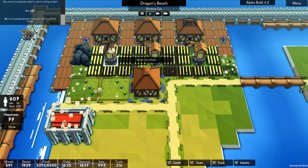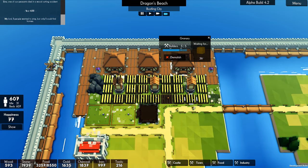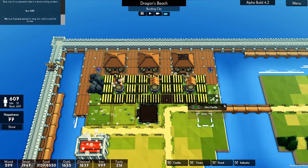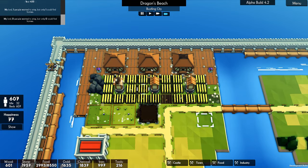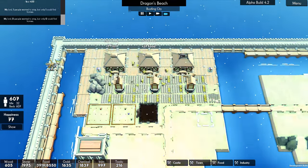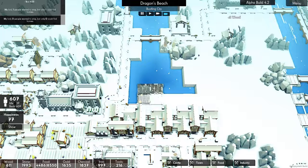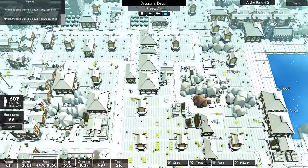I think a granary would work nicely here. I'll have it facing kind of that way. That one's not finished yet — still need a lot of wood for that. Hospital's done. So we should start getting to a point where food is really good, which means we can expand again. That's the kind of position I want to be in.